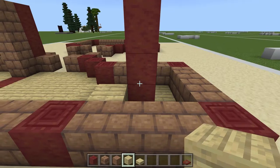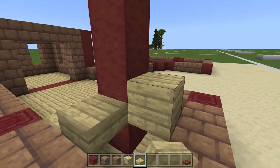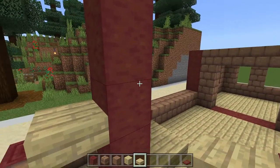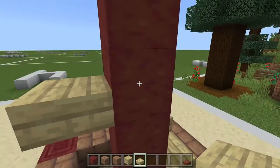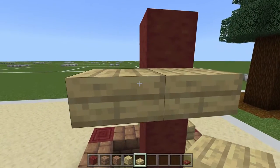Every time we go one step we're going to go one plank up. For this one you'll have to put one there and bust that one out, then come up. Same thing here: put one there, come up one, and then when we get to here that's going to be the level of our floor.